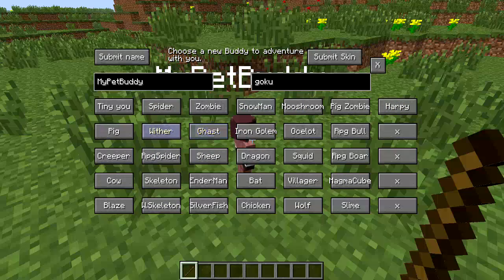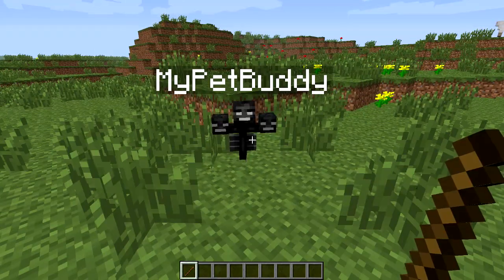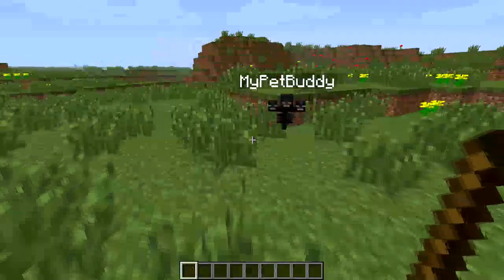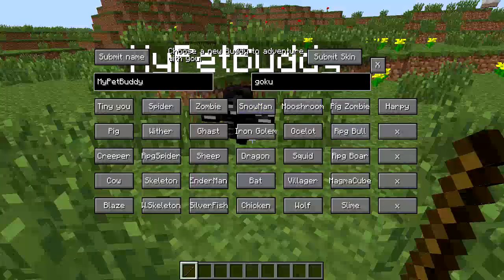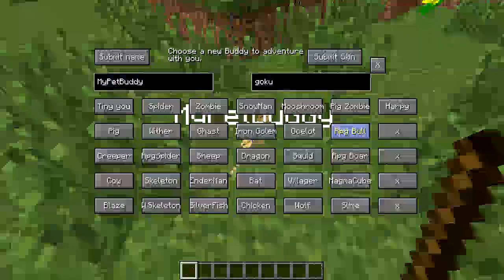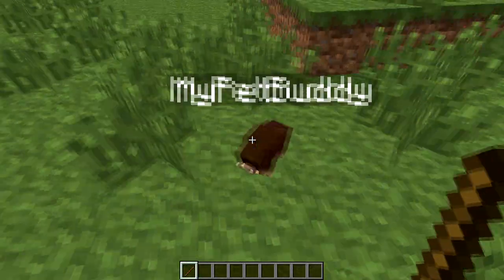Now you can change him to anything you want. You can change him to a tiny you. You can change him to a little pig, a wither — they won't attack you. You can turn him into a spider, an ocelot. There's an RPG bull — look at that, pretty awesome. A boar. These are the kind of pets they have right now.